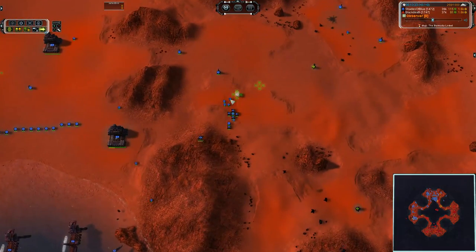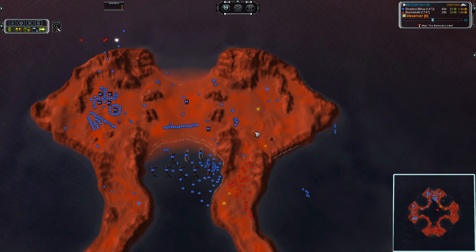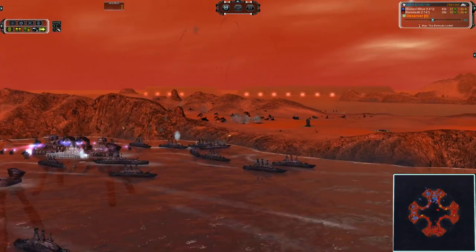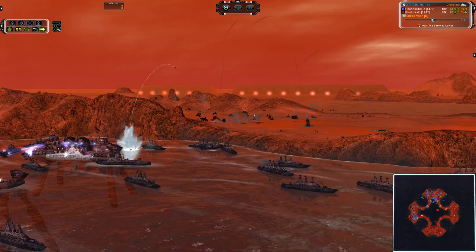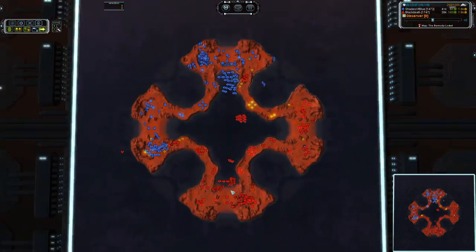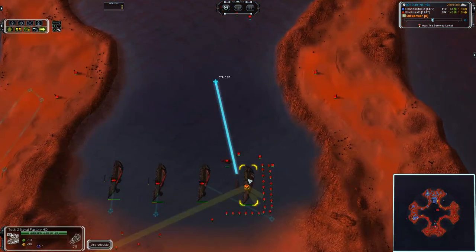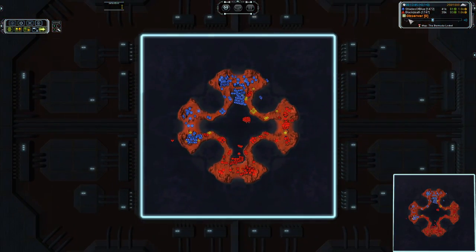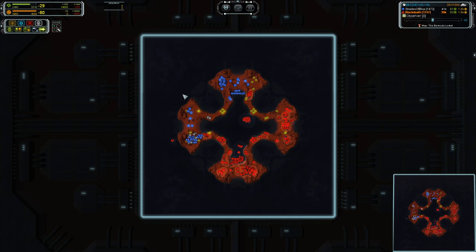T1 artillery moving up to the front — gotta lay down some fire on these T1 point defenses being built like mad. If he just moved this entire group into the back here, he would be away from the navy and not be taking any fire. But apparently he is content to sit — the frigates are actually hitting the rocks mostly, so not that big of a deal. Salem coming out, another under production. Looks like Black Death is pulling in 65 mass per tick with a very well balanced eco, and Shades is pulling in about 50.